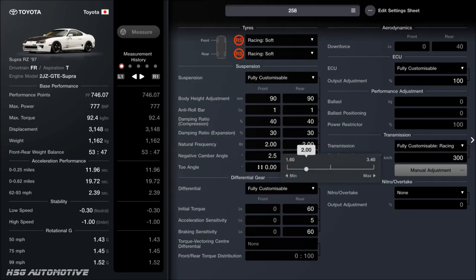The frequency I've got set on two for the front and rear. Camber is two and a half degrees front and back, as you can see. Neutral toe, especially for top speed racing, because the last thing you want is to be dragging those tyres out pigeon-toed. As far as the diff, I've opted for the highest initial torque, the lowest acceleration sensitivity, and the highest braking. It's a rear-wheel drive, so there's no torque vectoring centre diff.